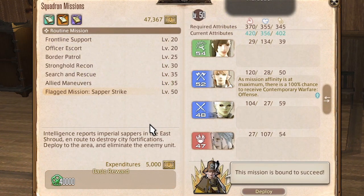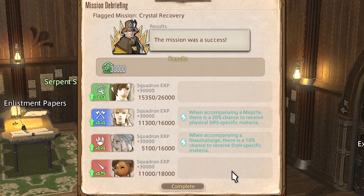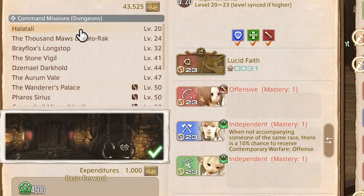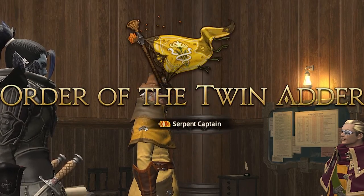In order to rank up your squadron, you need to complete special squadron missions called Flagged Missions. The first flagged mission appears when one of your squadron members hits level 20. It's called Void Scent, and when you complete it, you will hit squadron rank 2 and command missions will become available. When one of your members hits level 40, the second flagged mission unlocks. It's called Crystal Recovery, and completing it will grant you squadron rank 3 — the highest rank — and the Grand Company rank of First Lieutenant. The last flagged mission, Sapper Strike, appears after you have completed five unique command missions. Completing it will grant you the Grand Company rank of Captain, the highest rank in the game currently.